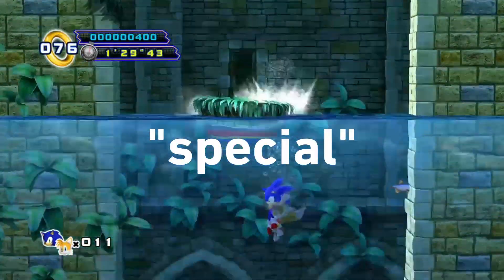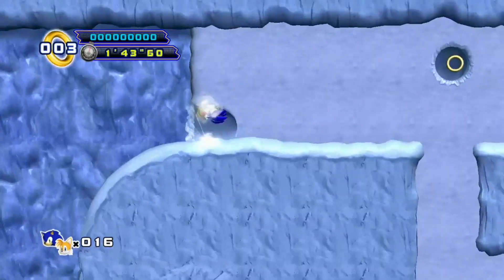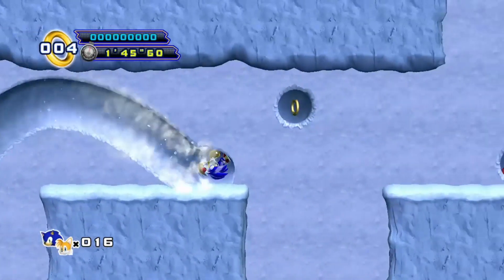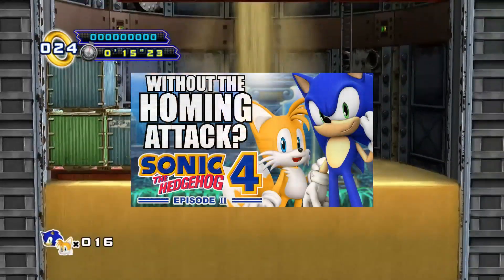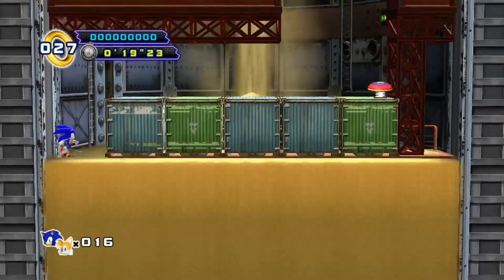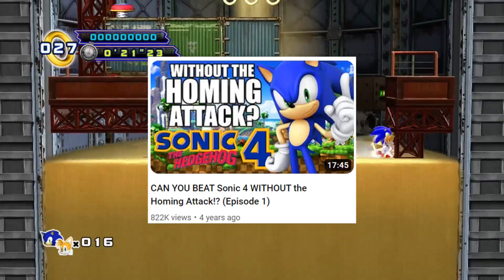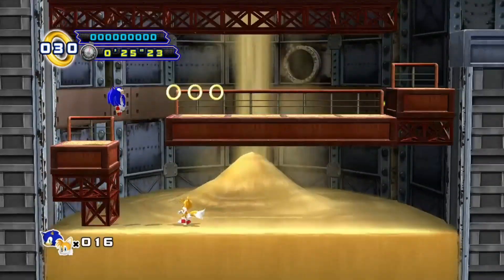The special mechanic we're not going to use is the homing attack and air dashing. Tag actions are also special but they're required, probably. So we're going to see if you can beat Sonic 4 Episode 2 without the homing attack. This video was obviously inspired by Billobob's challenge where he did it in Episode 1, so go watch that after. You should understand the challenge already, so let's go.